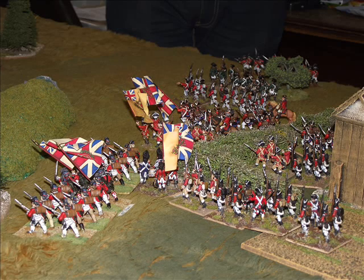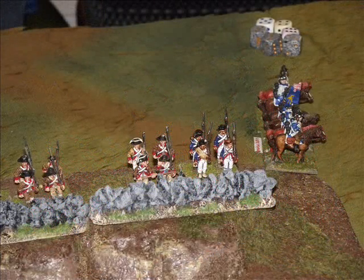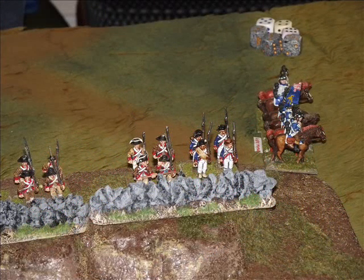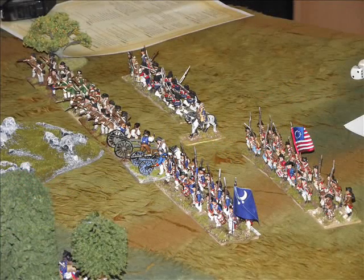The British light infantry moving up on the right flank, and here we see the regular line infantry beginning to get into line formation. The Americans move their dragoon cavalry out to the left flank to counter the British advance, and the American right hand brigade advances towards the German and Hessian troops.